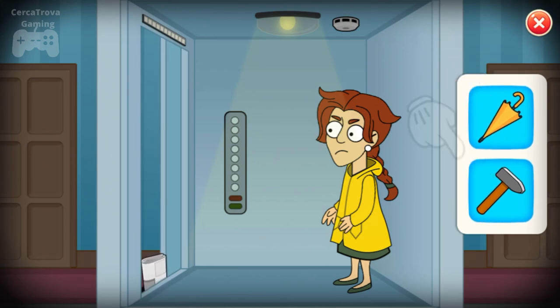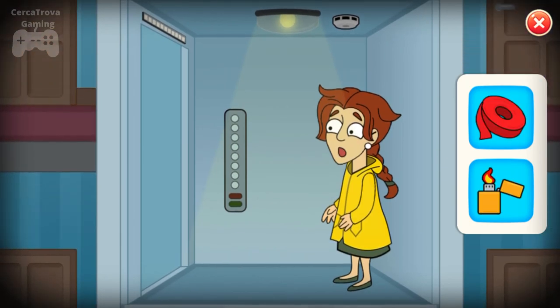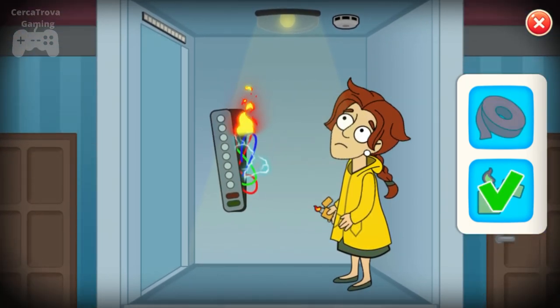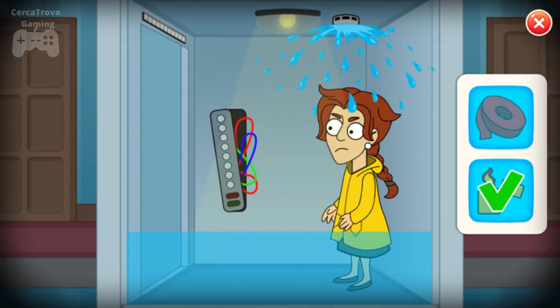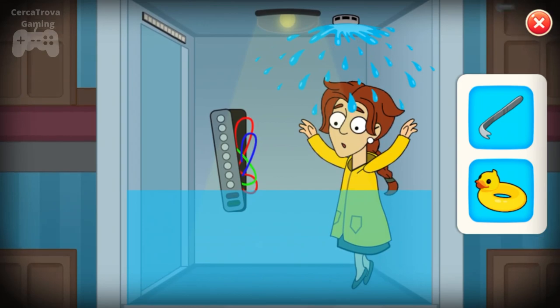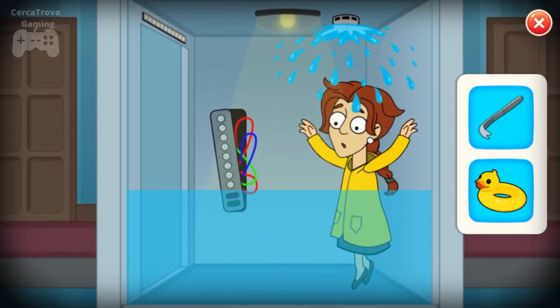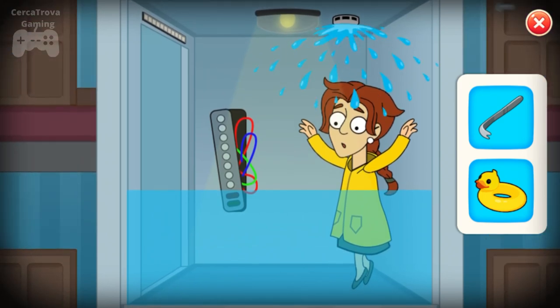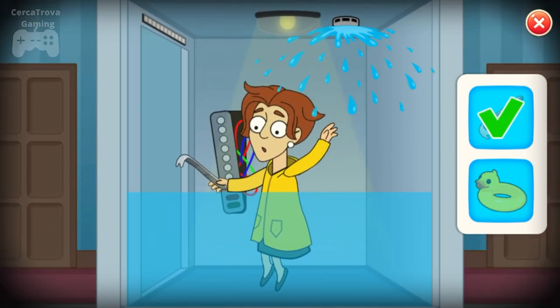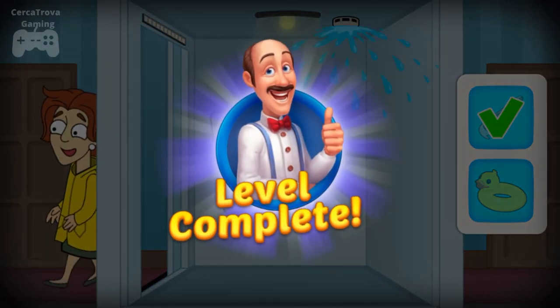Let's try the other option this time. She activated the smoke sensor and it poured some water, so now we need to get rid of the water. We just need to unlock the door — that's easy.